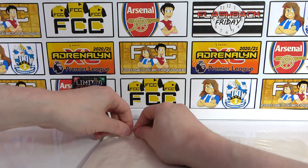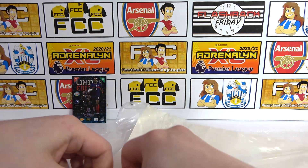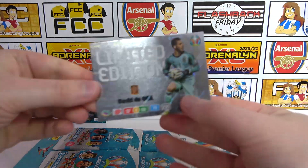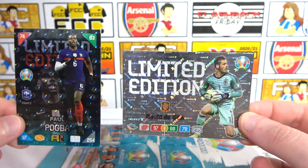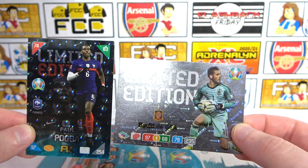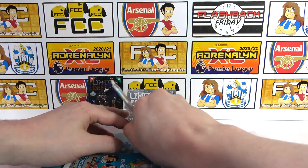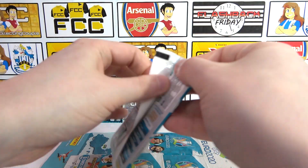No one planned for a second collection - it came as a surprise when the tournament was delayed. The limited editions in this 2020 collection are magnetic players, which is quite cool. This one also seems stuck. There's the De Gea limited edition - we think we already have that one. The two limited editions are very different in design: this one is landscape, very different from the 2021 version.